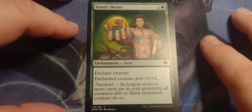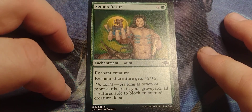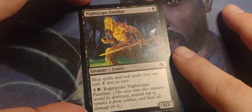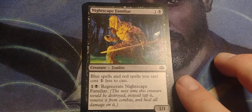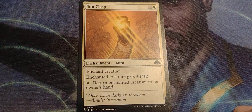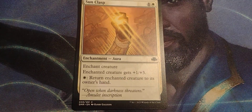While this video is getting long, I am talking way too much, but that's what I do. Seton's Desire — three mana for a 2-2 that essentially gains menace. It's alright. Green is known for big beasties. Nightscape Familiar — if you're playing three-color, he would be good. If you're doing a three-color commander, really good. He's got regenerate so you can keep him alive as long as you want and make those spells cheaper. The white aura — two-drop, one-three, and return enchanted creature to its owner's hand. I do like that. Destroy target creature, boom, they get returned to my hand.